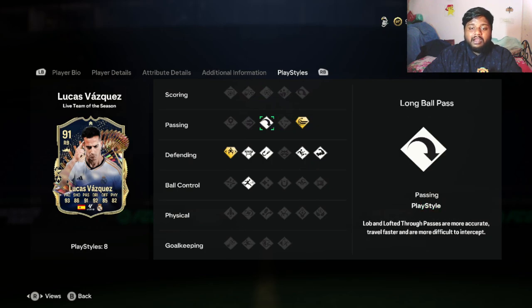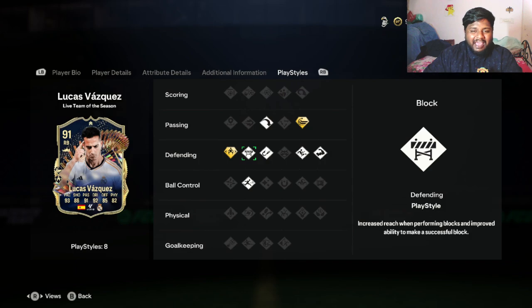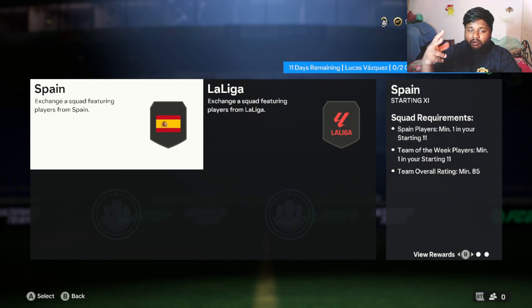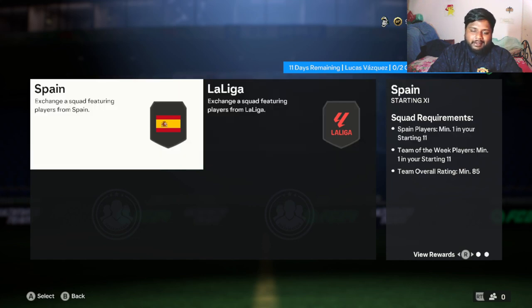He has two play style pluses: one in passing, which is the Whipped Pass plus, and one in defense, which is the Jockey plus - which increases max speed of print jockey and greatly improves transition from jockey to sprint. To get this player you need to complete two squad builds: an 85-rated squad with a Spanish and a Team of the Week player, and an 86-rated squad with a Team of the Week and a La Liga player.